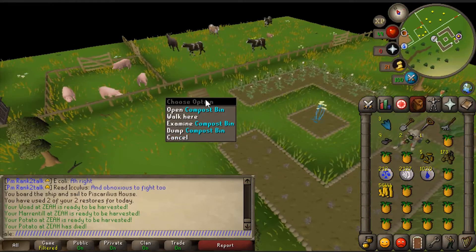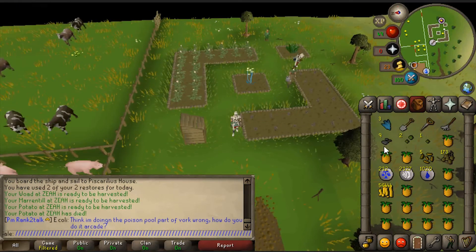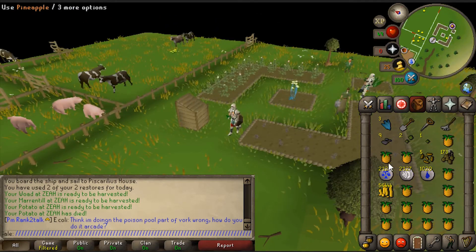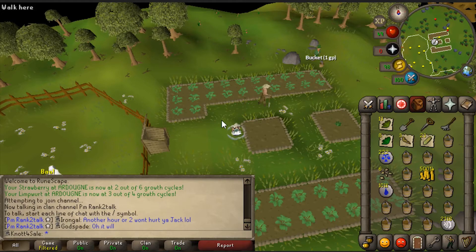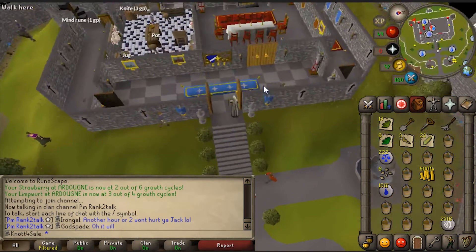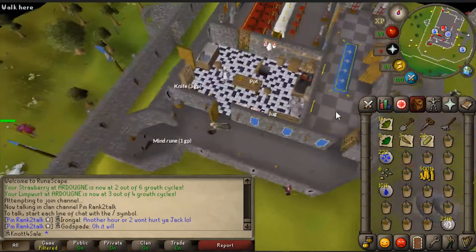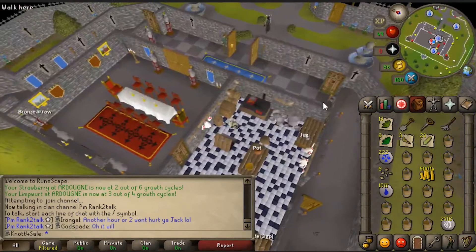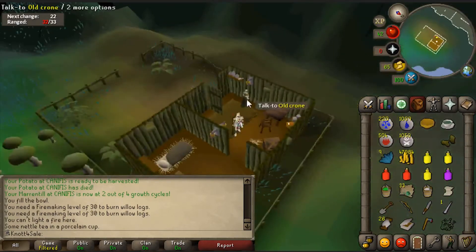75 pineapples - let's do a quick farm run. I found the compost bin I had put pineapples in, so I'm collecting all the super compost, making what I can into ultra compost, using that for herbs and saving the rest as super compost. First ranarr seed planted. Done with farming for now - going to work on herblore with the remaining herbs, then do quests to make farming easier: Ghost Ahoy and unlocking the Trollheim herb patch.